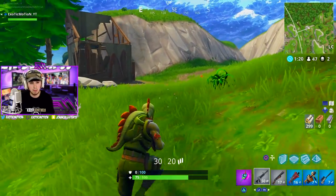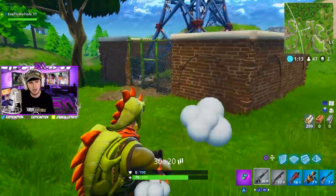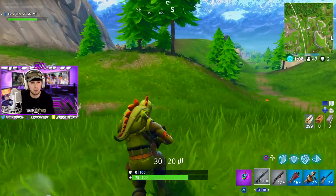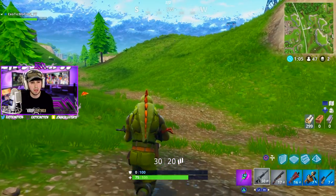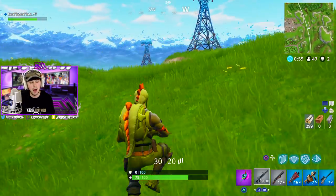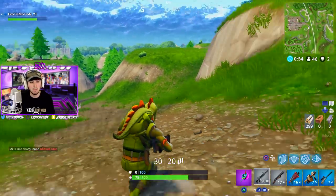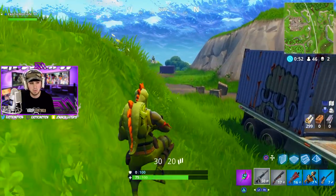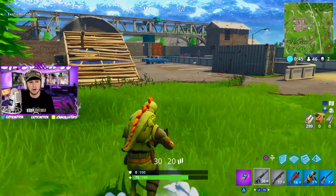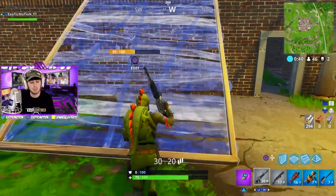Looks like someone was just over here — they looted that chest so they're still around. What you can do is track them — it's like hunting in the woods. I saw someone built those ramps and opened those gates, so they probably pushed toward the circle to hide out. We're going to push this little city to the right where the crates are. One tip: you constantly want to keep jumping. I know it sounds silly, but it makes it a lot harder for snipers to hit you, and if people try to shoot you with their AR from behind they'll miss a lot of shots because you're jumping.